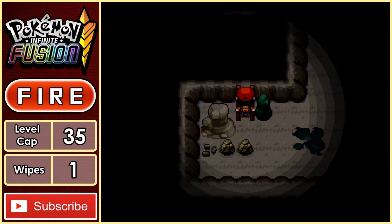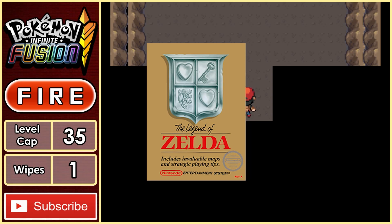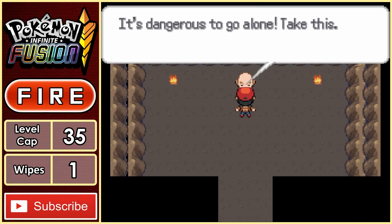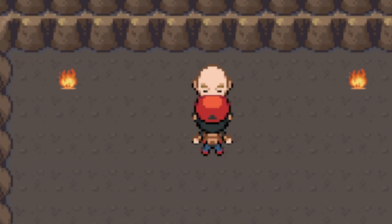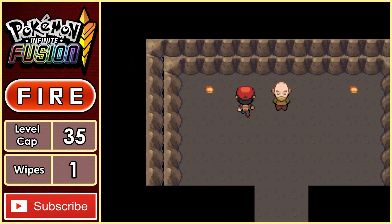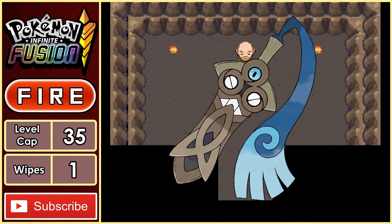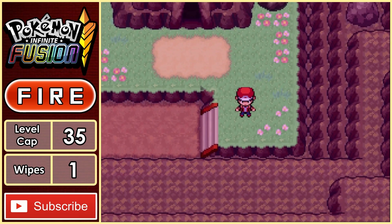As we explore the cave, we find an exit that leads to another cave, which is a cool Easter egg to the original Legend of Zelda game on the NES. It's dangerous to go alone — take this. He gives us a Dunlune. Apparently in the unrandomized version you get a Honedge, which is pretty cool, as it's a sword Pokemon that complements the Zelda reference very well. Not long after, we finally exit the cave and arrive at Lavender Town.